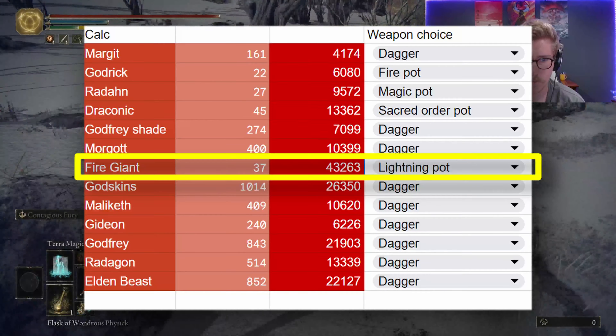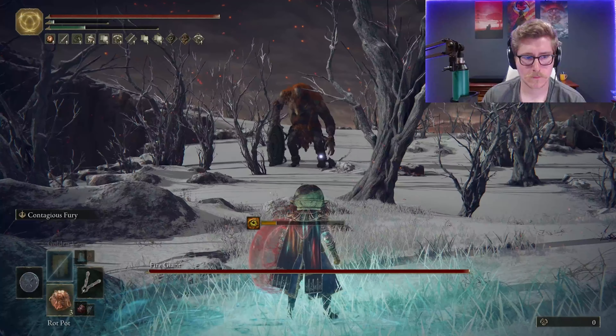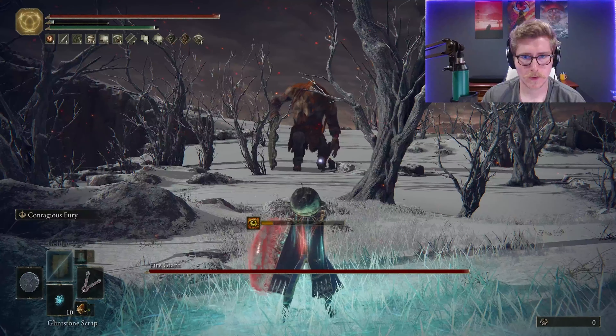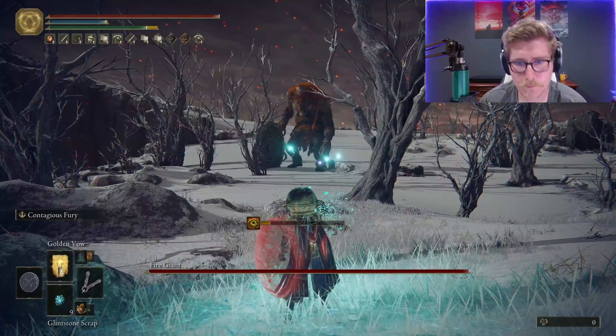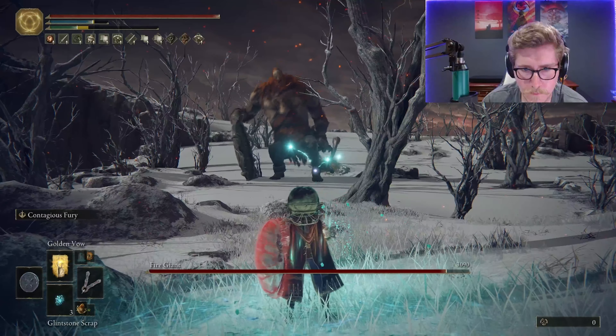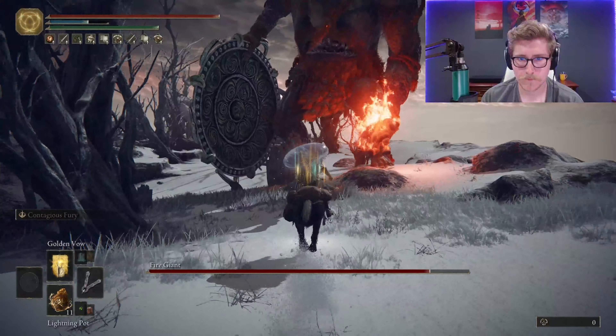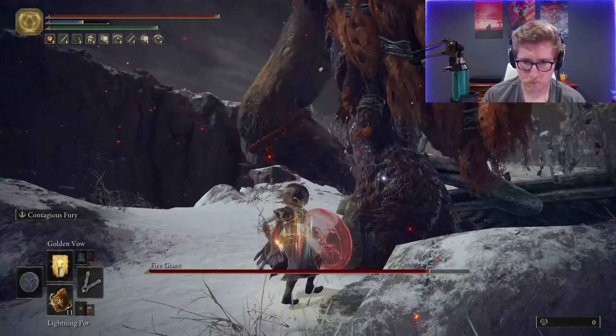Buffs are the same as the Margit fight, and this guy — he's the slowest chump in the whole game. But the minute I do consumables only, he suddenly enters the Matrix and dodges three of my attacks. With those unfortunate setbacks, this fight took 11 Fire Pots and six Poison Stones — much more than I expected, and I knew it was only going to get worse from here.